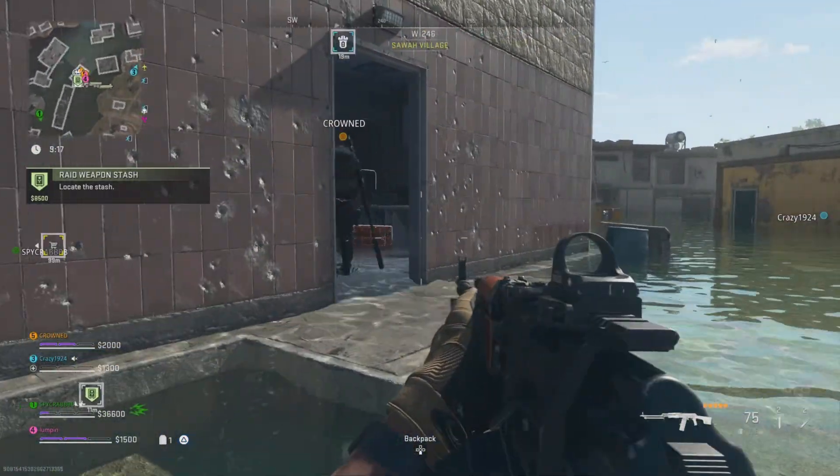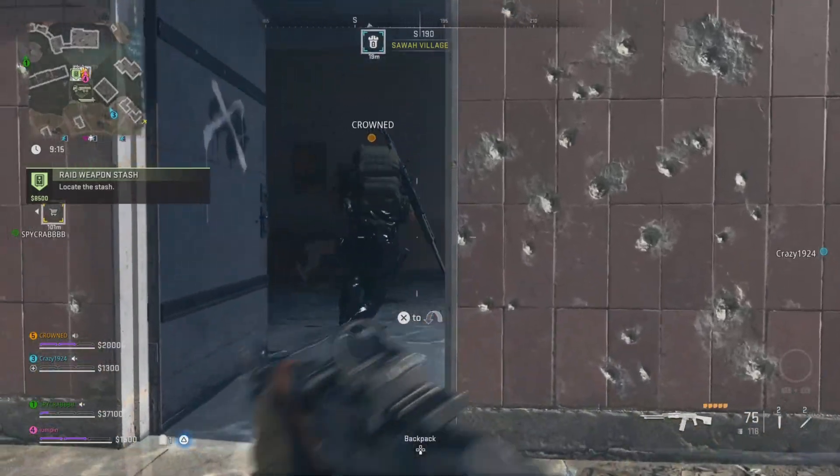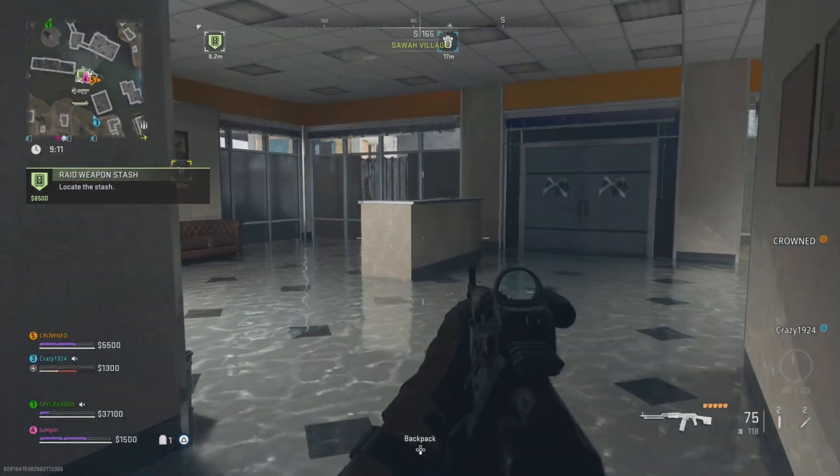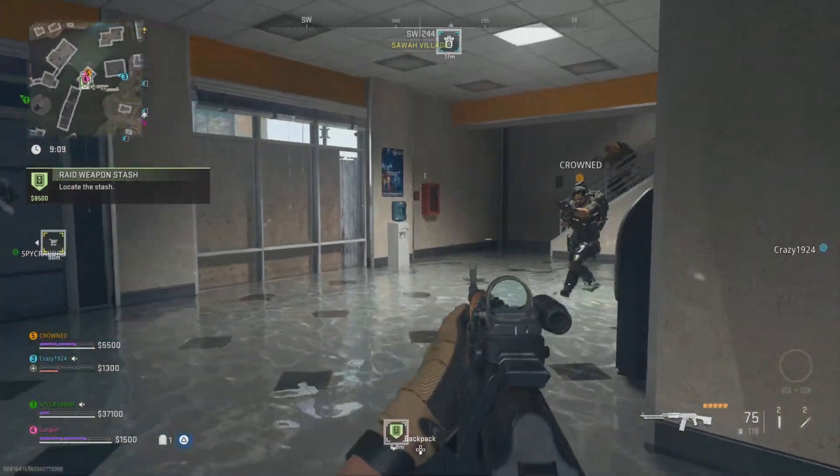Best scenario: if you find a staircase, only open one doorway into the raid — that also helps. Find a stairway, post up on it, and don't let the NPCs come in. Get them into a kill box.